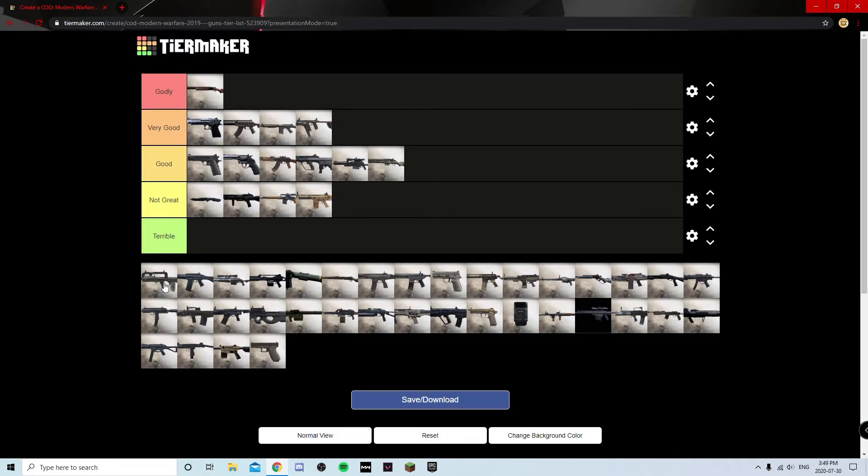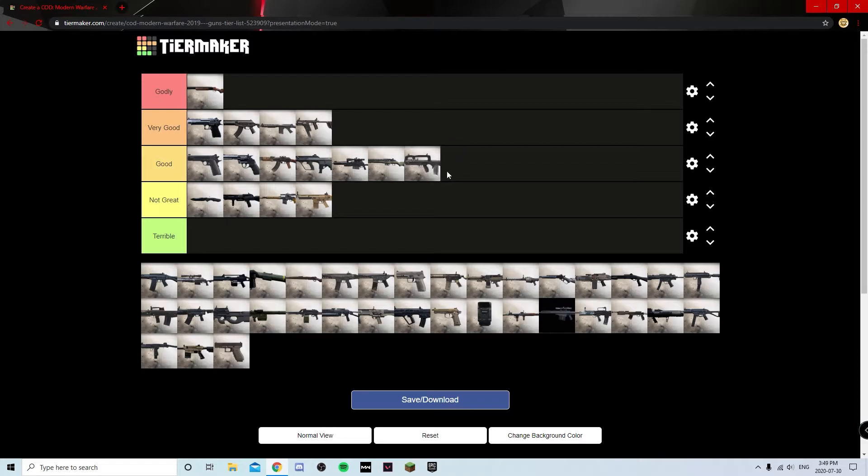The FAMAS has been good in this game and I don't think it's been touched by buffs or nerfs. Bursts are interesting with the fast time to kill — as long as the FAMAS can one-burst people it is considered good, because if you're not one-bursting people the time to kill becomes drastically worse and it's not worth using. I'm putting it at Good — it's a viable option but not on the level of the top ARs.